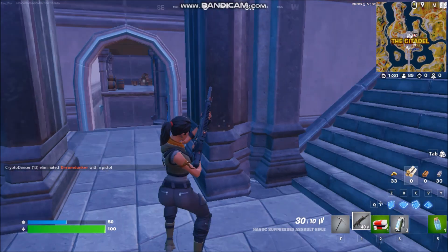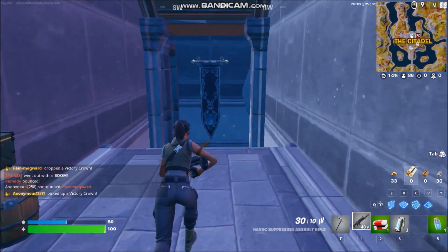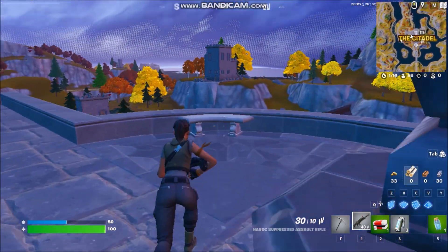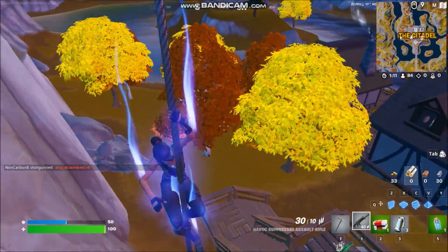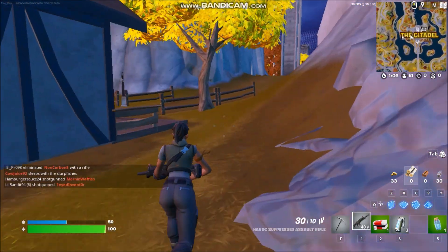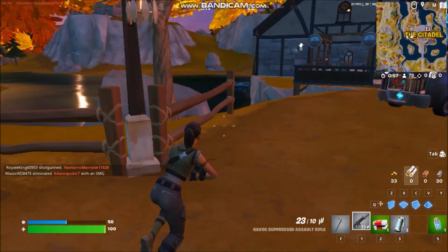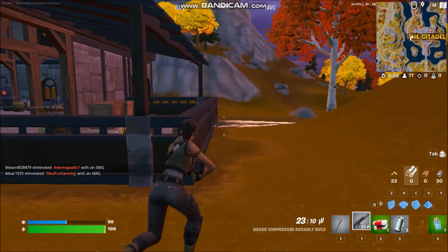On to Fortnite. The frame rate is capped at 30 to stop stuttering and the rendering mode is set to performance. With no characters on screen we're getting 30 frames per second, which on a system like this is fine. With activity starting, it dips to the late 20s to 30s but remains pretty stable.